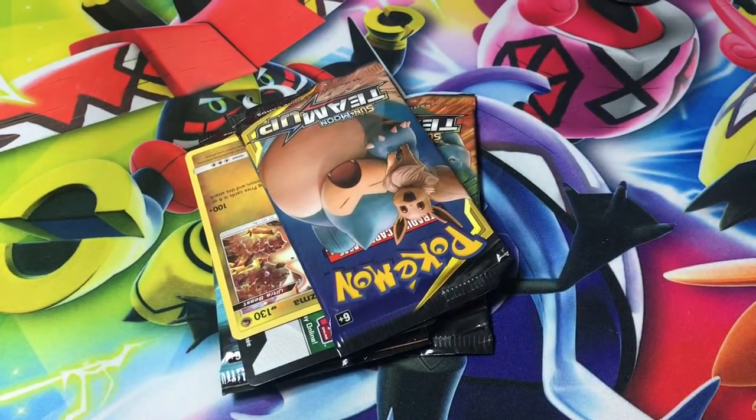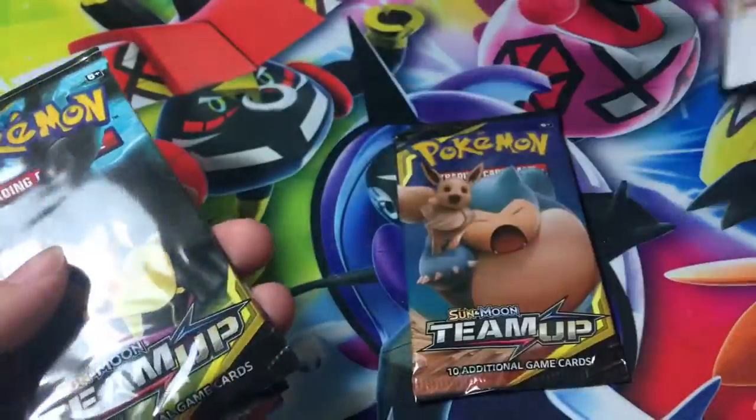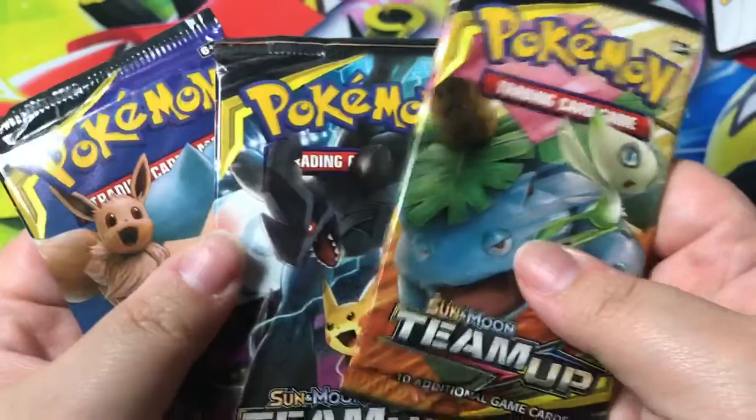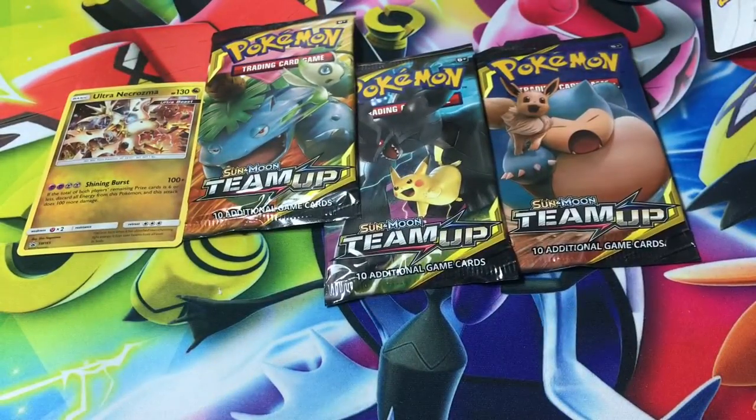We have three packs — one, two, three — and a code card, I'll keep that one. And here's our Ultra Necrozma. Let's just get to opening this pack. Which one to open first?